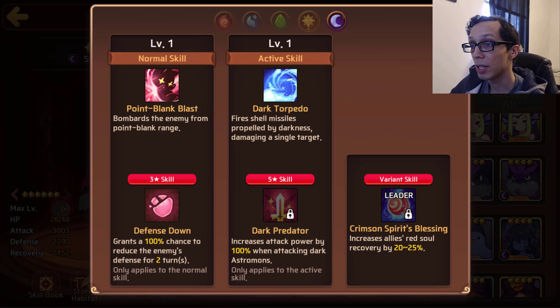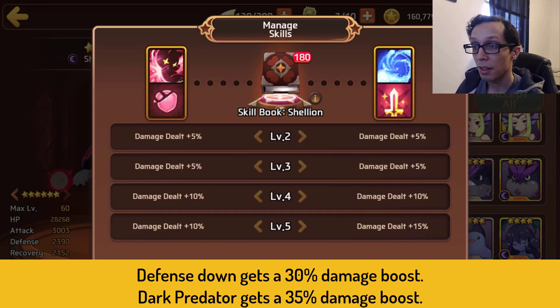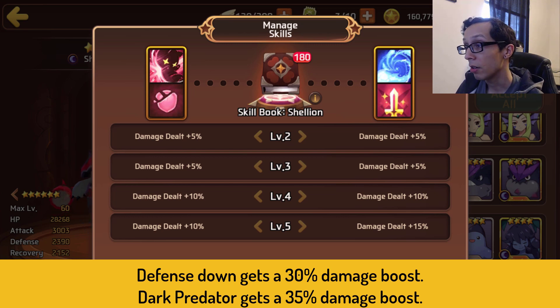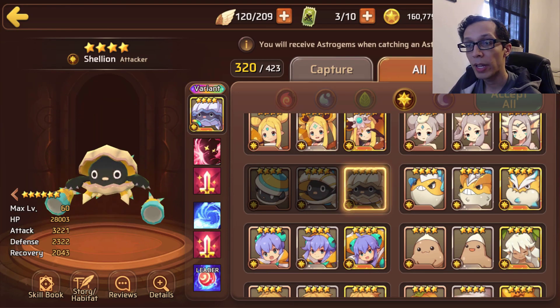It's the only thing you could run — dark mons — and this would be the type of monster to get the job done, because defense down lets everyone else on your squad benefit, and then with the dark predator being single target, you'll definitely have a whole bunch of damage. His defense down gets a 30% damage boost, and predator gets a 35% damage boost — that's a lot of damage.